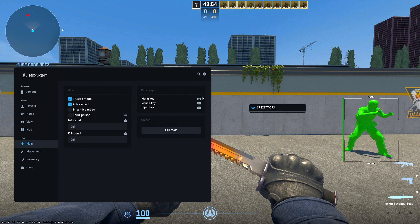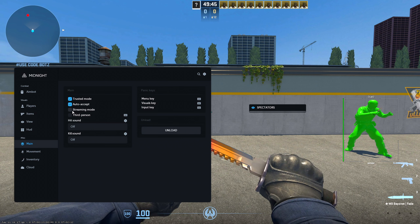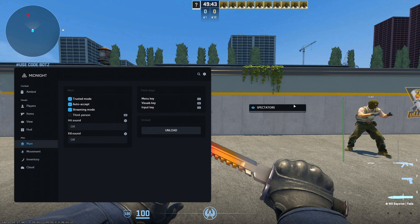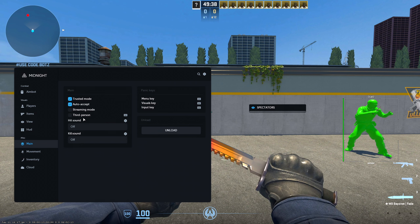In the main tab, you can change the Menu key and Visuals key, enable Auto Accept for matchmaking matches, Trusted Mode, and Streaming Mode. Streaming Mode basically means your ESP will not be showing on stream — if you enable this, viewers do not see anything on the screen, and if you disable it, they can see it again.